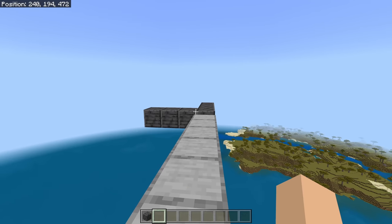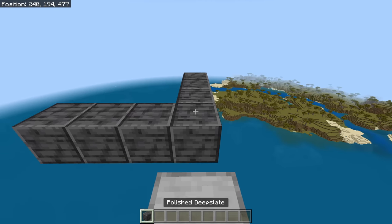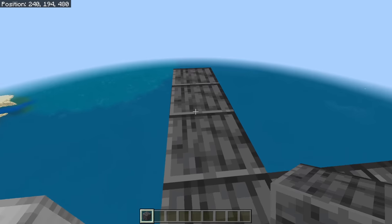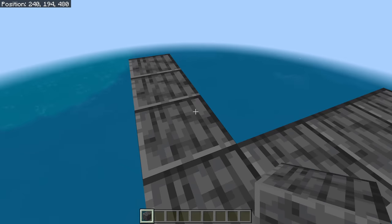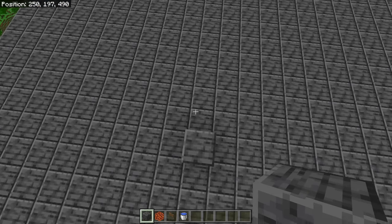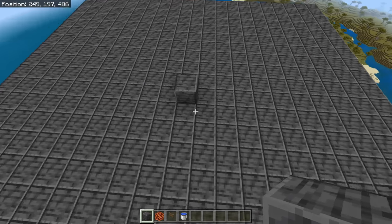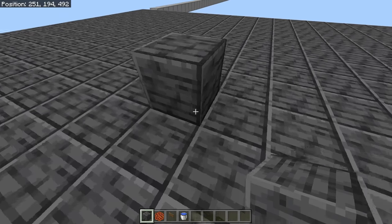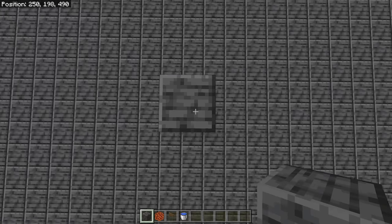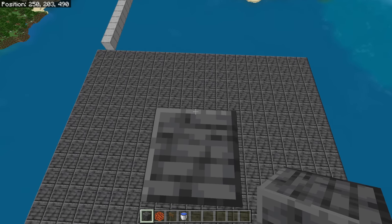We're going to work one module at a time. Once you do one, all the others are done exactly the same. Make the platform 21 blocks in each direction from your corner. Then find the center — go out 10 blocks in each direction and the 11th block is the center. From the center block, go up nine blocks, then make a five by five platform — go out two blocks in each direction.